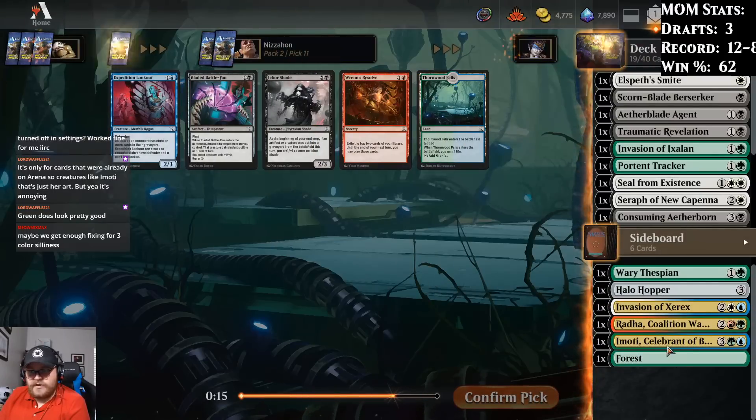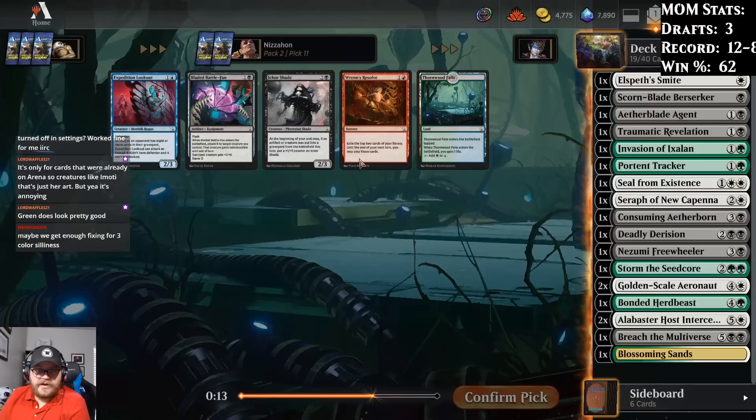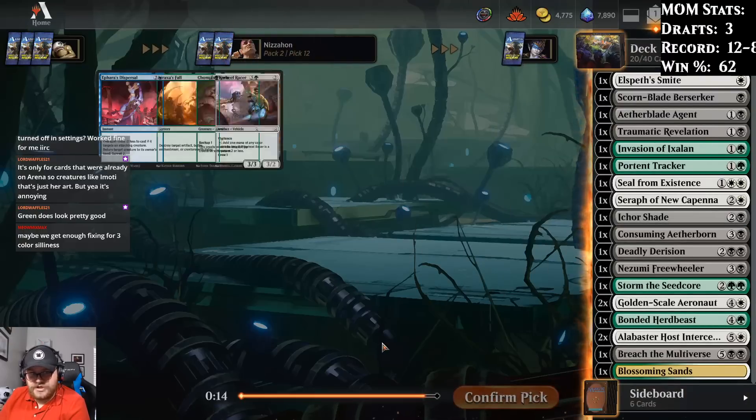Thornwood Falls — that helps us a little with stuff like Emodi. Ickor Shade's okay. It doesn't help if we're not playing green, actually. I think we do take either Ickor Shade or Battlefan. We'll go with the Shade.